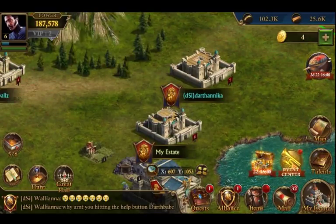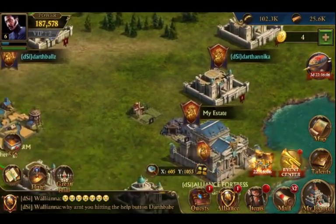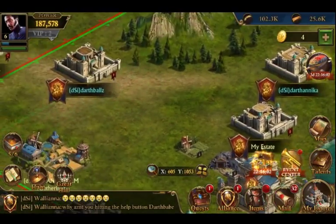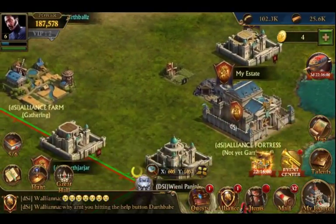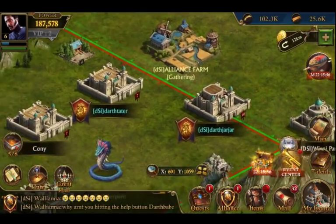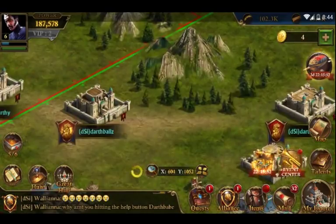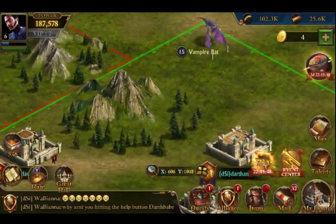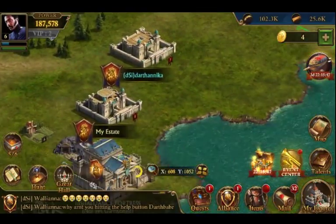So here we have a Stronghold City 8. We also have next to it a City 37, City 8, and a City 10. And another City 7. I think that's all I've got for us here — well, I've got a couple more level 7s. You'll notice pretty low levels but a bunch of them.